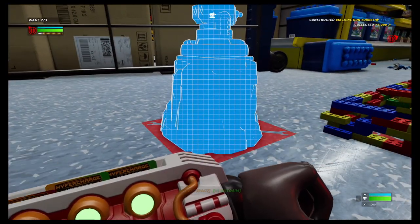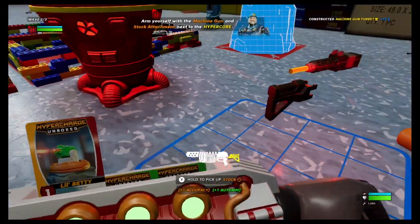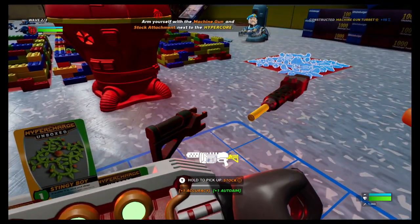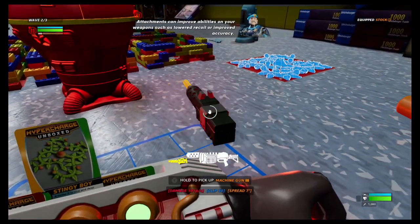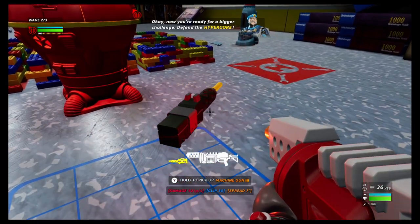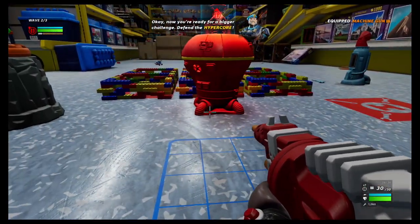We gotta build a turret now. Open up the build pack — let's build a machine gun attachment next to the Hyper Core. We got a gun upgrade! Attachments can improve abilities on your weapons, such as lowered recoil or improved accuracy. Now you're ready for a bigger challenge — defend the Hyper Core!